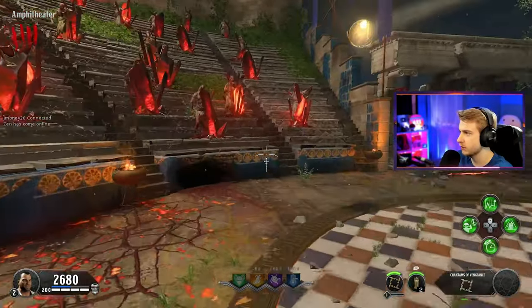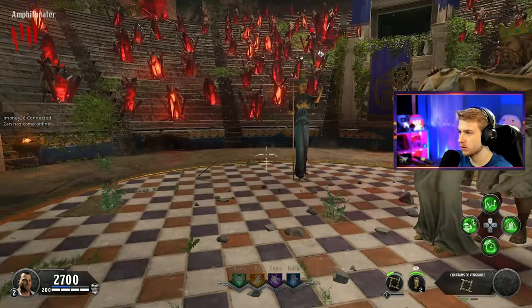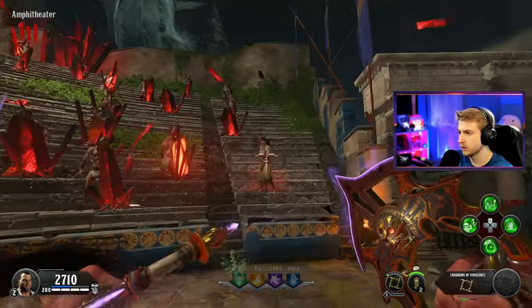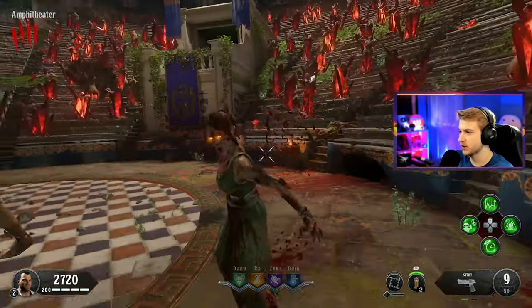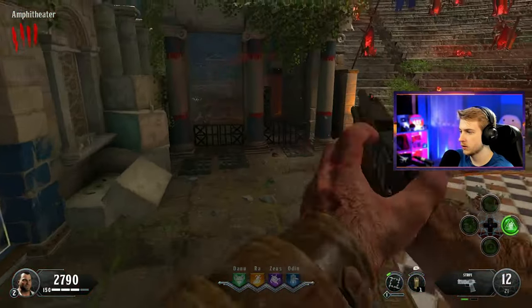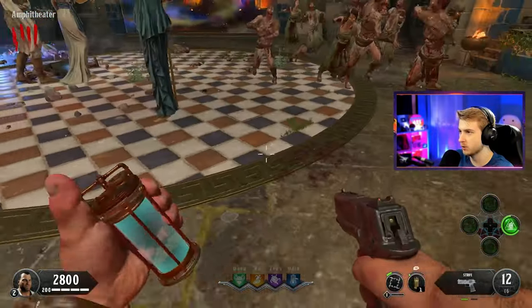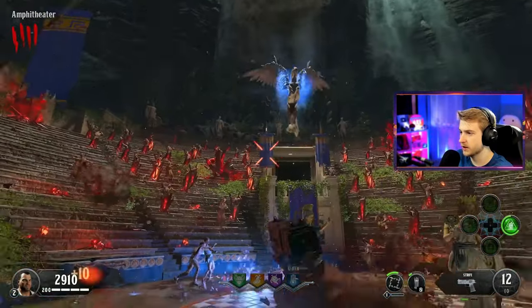I switched out the special weapon - I was told this is probably the best one to use for this map, so we're trying it out. Zombies, go ahead and spawn in, I dare you. Gone. Sleep. My special weapon's gone - I probably should have waited until a zombie started spawning to use it. Let's use our little flame thing just in case, throw that down. I definitely overestimated how much use I had out of my special weapon, but that's fine - we're making it through. What's up, Pegasus? Thanks, King.